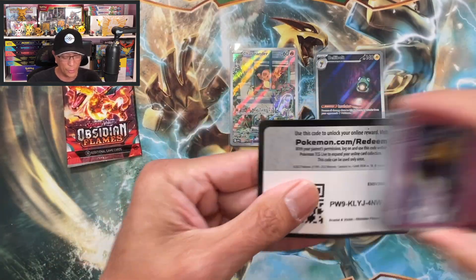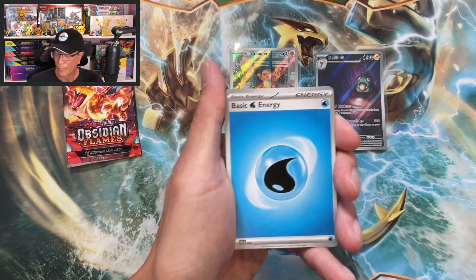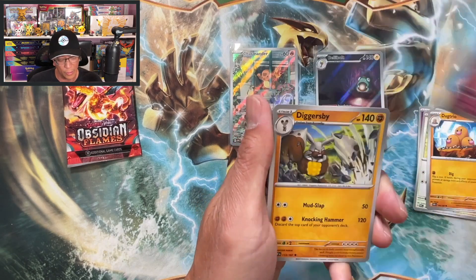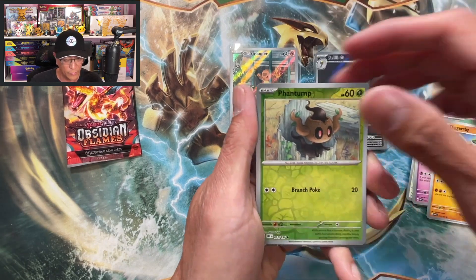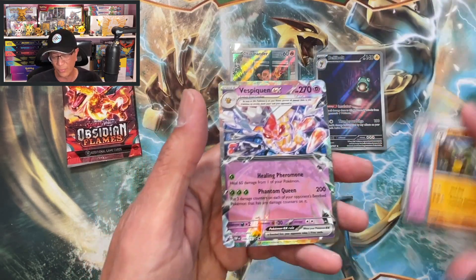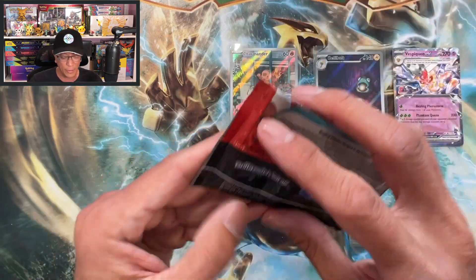I'm not sugarcoating anything today — this is very upsetting. Mawile, Togedemaru, Gligar, Lechonk, Dugtrio, Houndstone, Diggersby, Inkay reverse, Phantump reverse — oh wow, look at that! We actually pulled something! We got a Vespiquen EX!